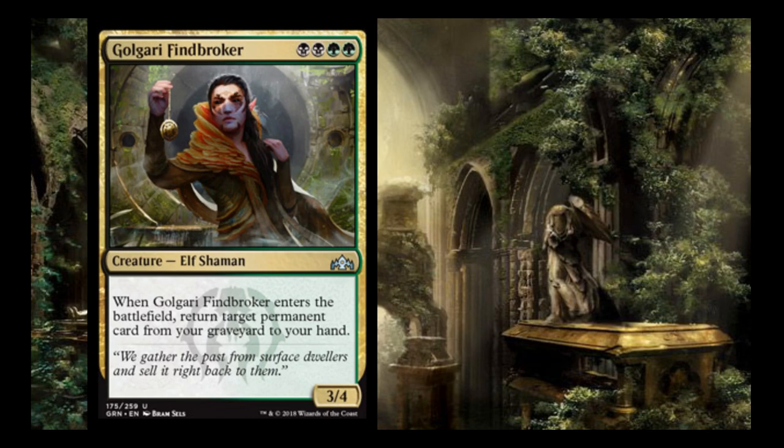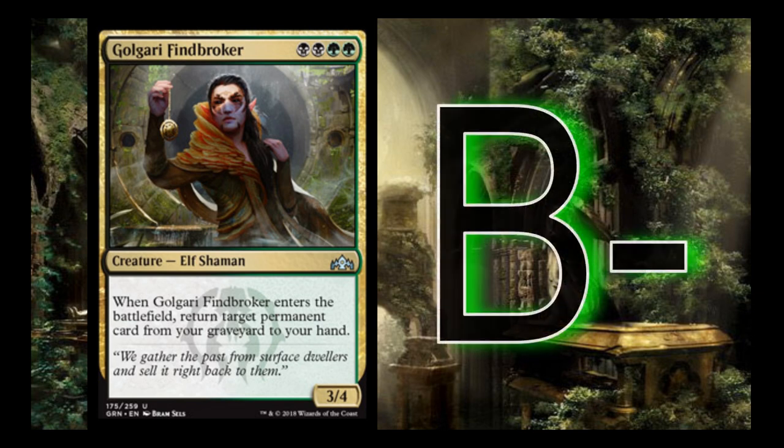Golgari Findbroker is double black, double green for a 3/4 elf shaman — a lot like Eternal Witness. When it enters the battlefield, return target permanent card from your graveyard to your hand. Unfortunately it's a permanent only, not any card like Eternal Witness, so you can't get back removal spells. Returning a land or creature usually isn't as impactful as returning a removal spell to blow up a big threat a second time. I give it a B- — effective for what it does, and it's also a decent body.